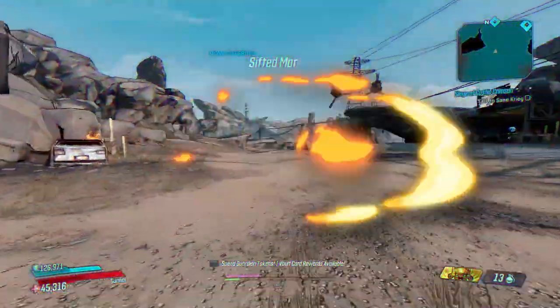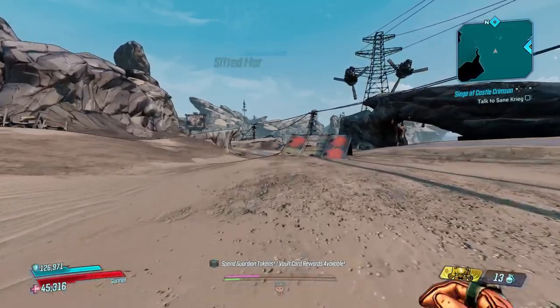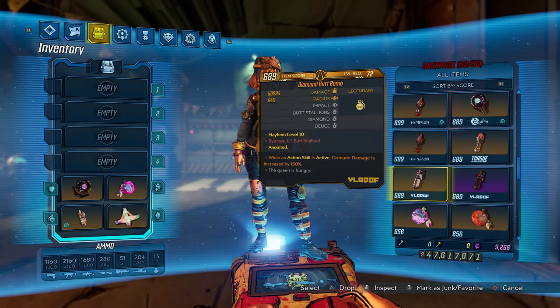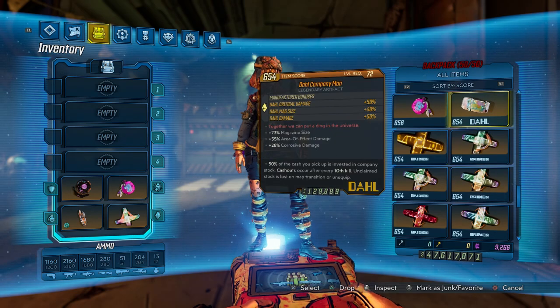So today, we're going to be going over the three main essentials for every Moze player out there. Without further ado, let's go ahead and get right into it. Quick disclaimer: we will not be talking about any grenades or artifacts. We're talking about the three main essentials. Obviously, grenades and artifacts are very useful, but we're talking about the three main essentials.